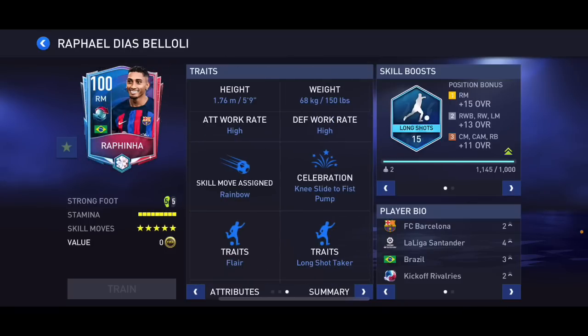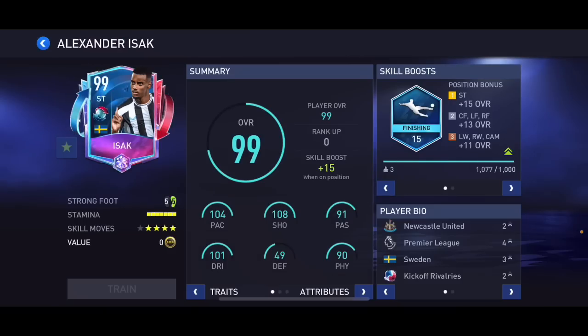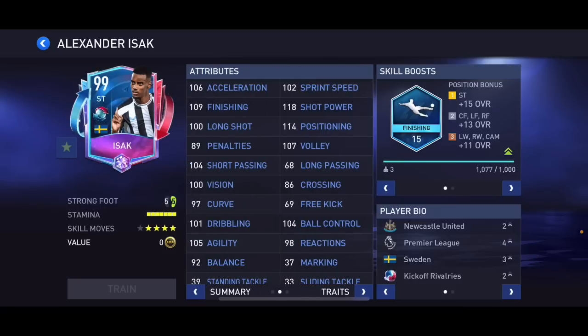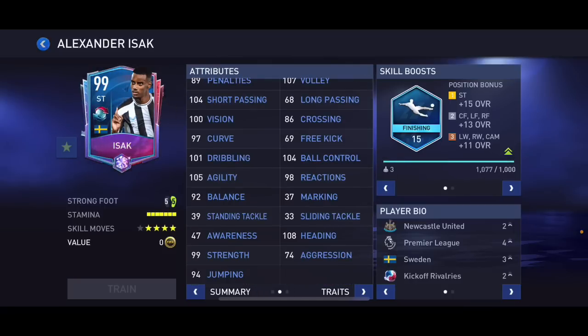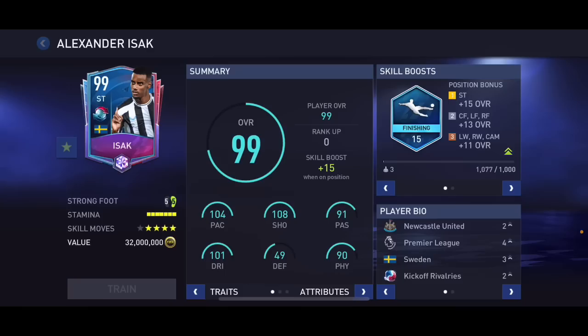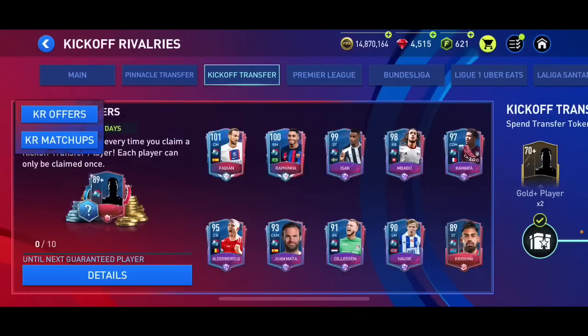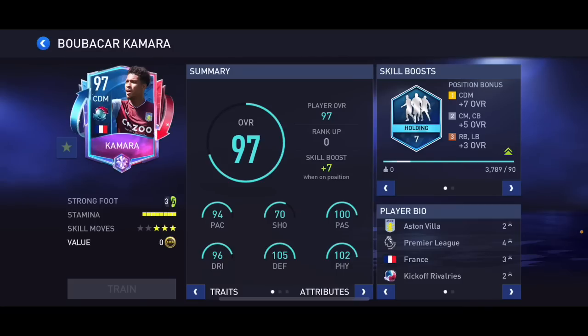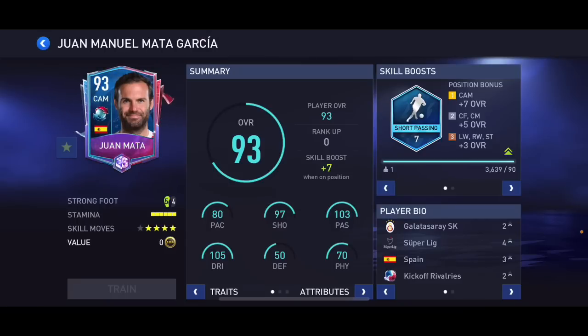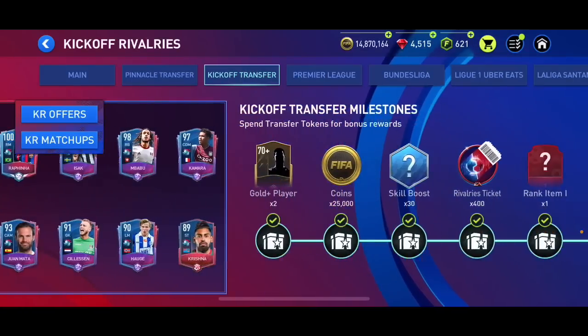We've got 99 overall striker Isaac — five star, four star, six foot four, high/low work rates, decent card. His balance isn't the best but it's good. Babbo as a right back is a good option too. We've also got Kamara as a CDM, not bad. Other lower overall cards include Mata who is now at Galatasaray.